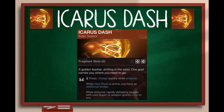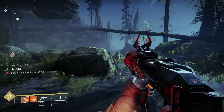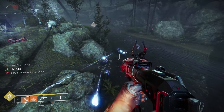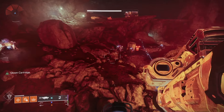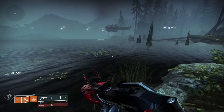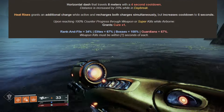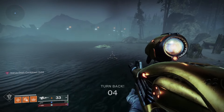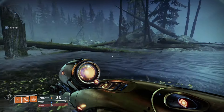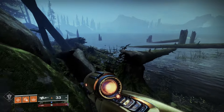Next we have Icarus Dash, basically just a movement aspect, but it comes in very handy for avoiding enemy attacks or ducking behind cover quickly. As mentioned, you get an additional charge while Heat Rises is active, then there is a 5 second cooldown. While you are airborne, rapidly killing targets with your super or weapons gives you Cure — essentially 3 red bar kills in quick succession. Without Heat Rises active, you get 1 dash and the cooldown is 4 seconds. You can pair Icarus Dash with Burst Glide to maintain momentum and do some pretty cool movement tech, especially with an eager edge sword.